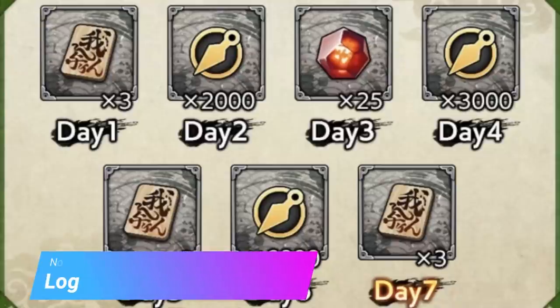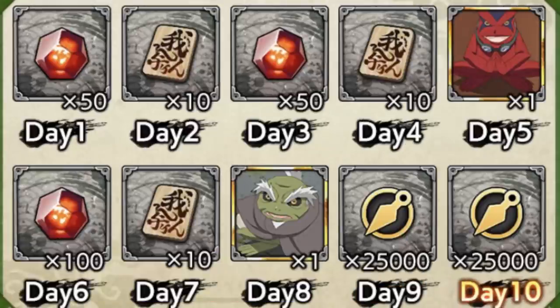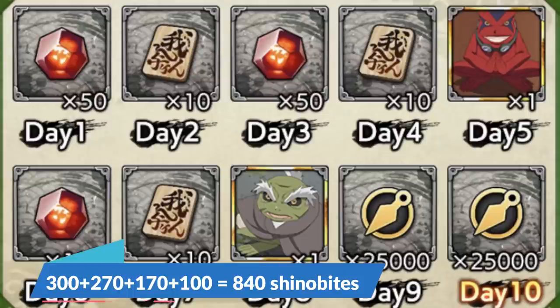Number 4 is login bonus. There are a couple of login bonuses every month which give Shinovites, so we can assume at least 100 Shinovites from login bonuses like the round up login bonus and other events if there are any in the month. So now the total is 840 Shinovites.